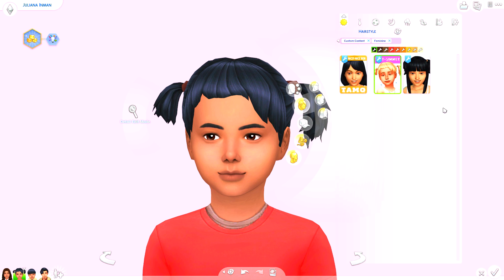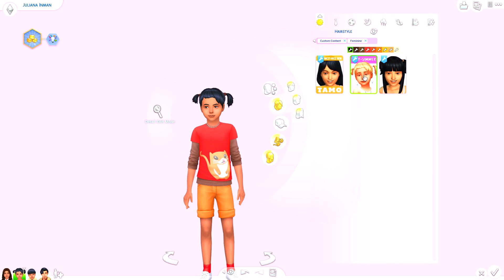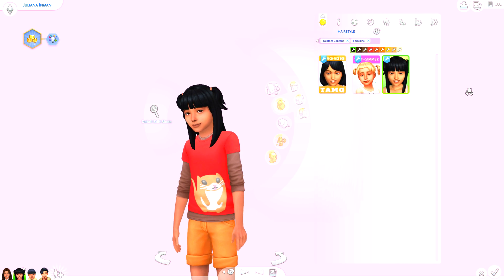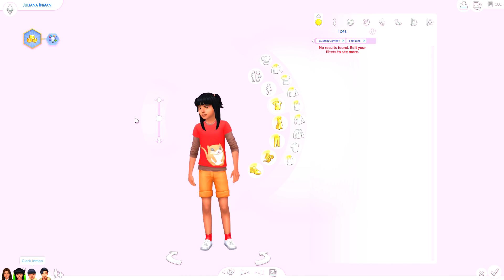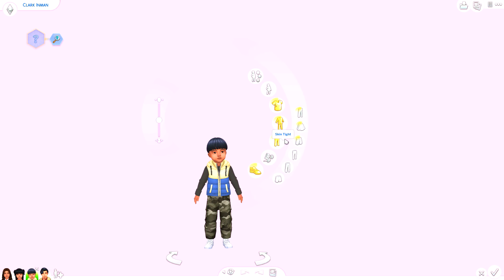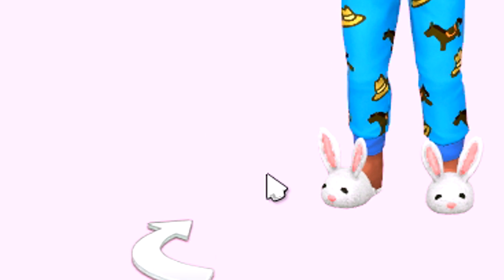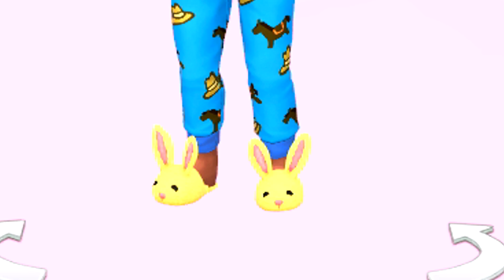I downloaded some more chopped up hairs for children - I don't know why but I like them. There are a bunch of these but only a few are showing up in my game, probably user error. The nicey nice bob is also available for children which I really like. There's also a hairstyle with two little ponytails on the sides. I didn't download much else for kids, which is kind of a shame. I did download cute little bunny slippers for the toddlers - I don't even think toddlers have any sleepwear shoes at all, so I definitely needed to add those.